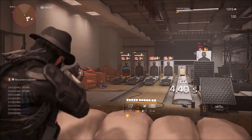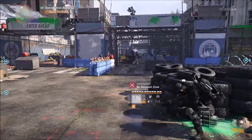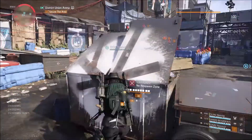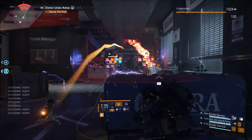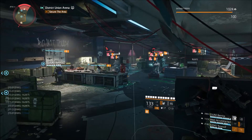Timestamps and a link to the Division 2 Builder with the current build setup will be in the description. In this video I will be going over one of my favorite builds, the EMP bomb build. This is one of the best builds to bring in legendaries, since the power of the build directly scales with the amount of enemies in range.